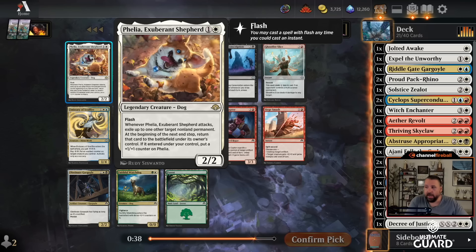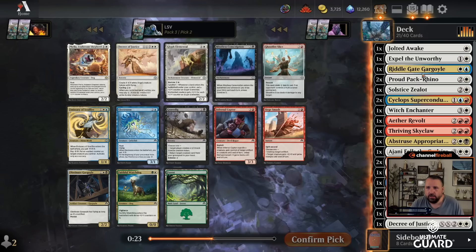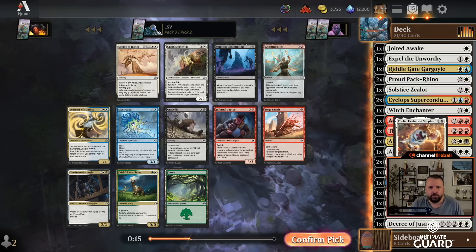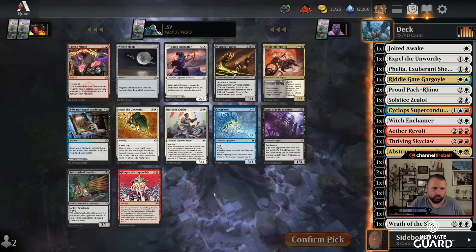There's a Decree of Justice, but Felia is just a broken card. I'm going to take this — every time I've seen this card cast it's been incredible. Two-mana two-two flash — when it attacks, exile any non-land permanent, and it comes back end of turn. So you can remove a blocker; if you remove your own thing this gets a plus-one plus-one counter. I have like double Rhino to exile for energy, Ajani Fells the Godsire — I'm really happy taking Felia.